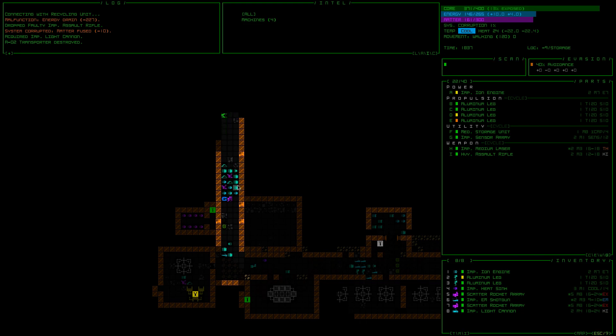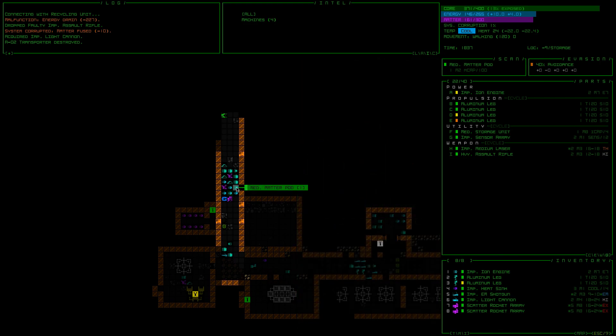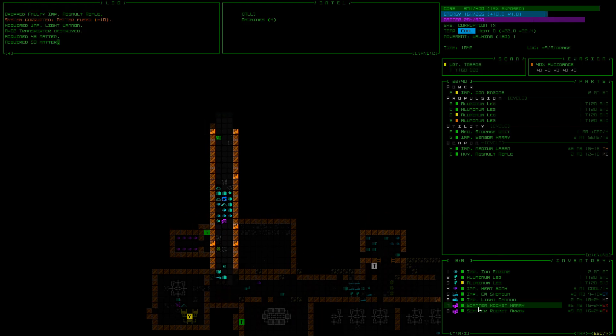All right, we've got matter pods. It's just so boring. Matter pods are great when you're running low on matter, and if I'm going to use these scatter rocket arrays, I might want to grab one. But the other part is I just need to make sure I'm picking up matter — I'm good at not picking up matter. I don't want to drop any of that stuff. I need a large storage unit is what I need. Make sure I pick up all the matter that I can.